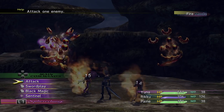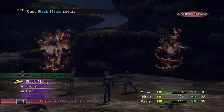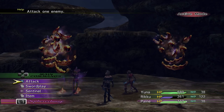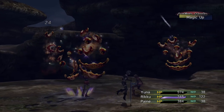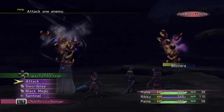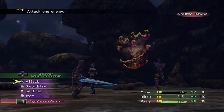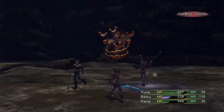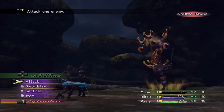Most of these enemies won't be too challenging. Water does no damage - I think we need to try Blizzard. I thought these guys would have been weak to Water, but it's Blizzard. Makes sense - Water and Thunder are opposites, and these obviously aren't Thunder. They're Fire, and Blizzard and Fire are opposites in Final Fantasy universes.